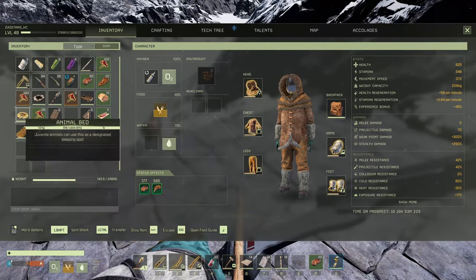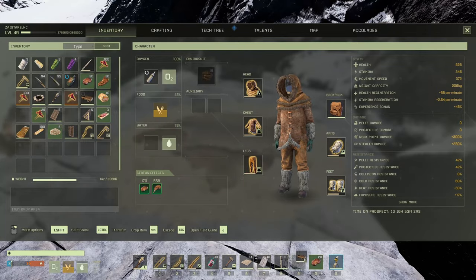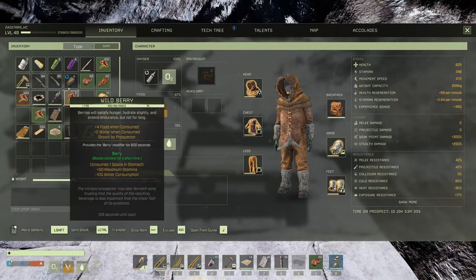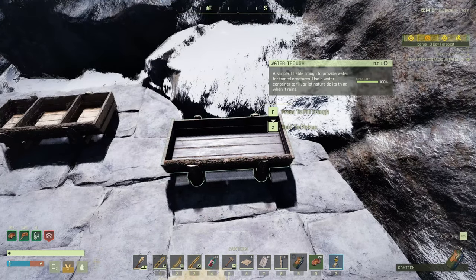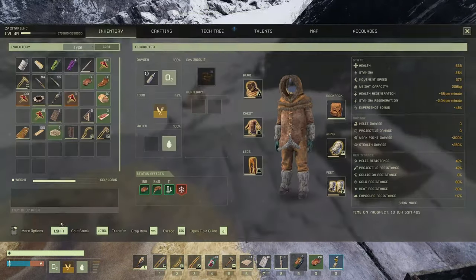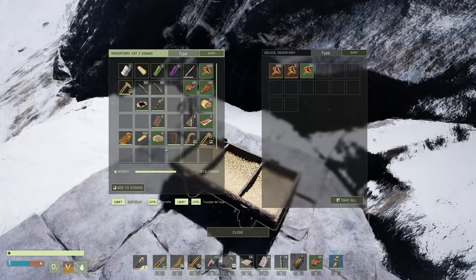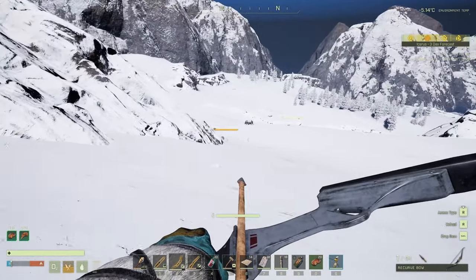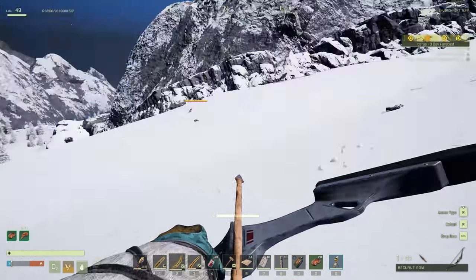Let's put down the food trough there, and the water trough here. We're going to put water in it. That'll empty out my water but that'll be fine for now. And then in here we'll drop all of that. Okay, let's go kill the daddy. I saw a Tusker with a baby walk this way.